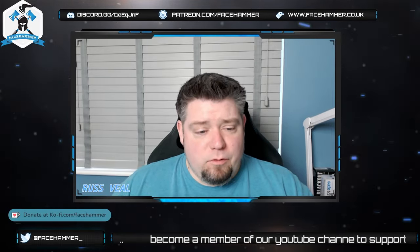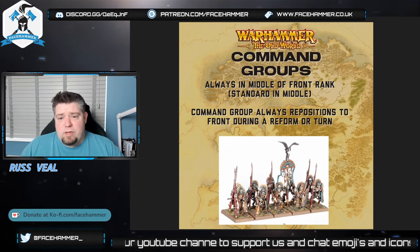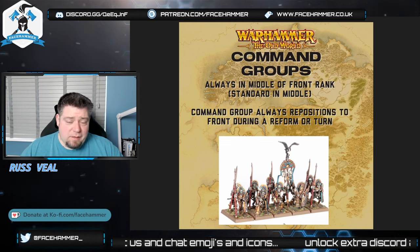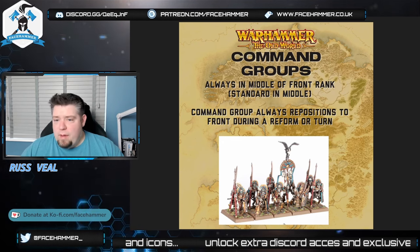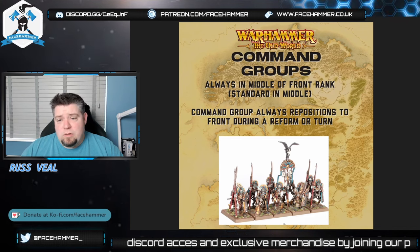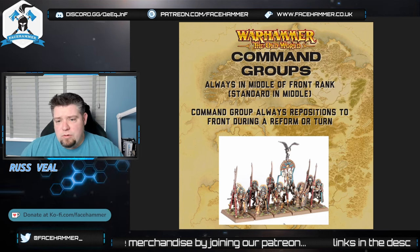We'll start off by talking about command groups. There are some fundamental changes: command groups now have to be in the middle. In the old rules you could push them out into the second rank and have characters in the front rank, which could limit people hitting the unit — you could create a character barrier. You can't do that anymore; characters have to be pushed out more than the command group. A command group consists of a champion, standard bearer, and musician — sometimes referred to as full command.